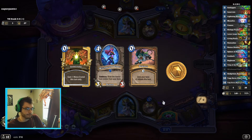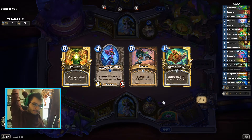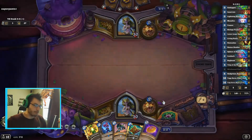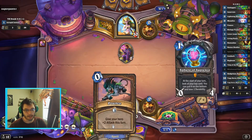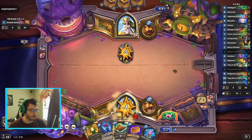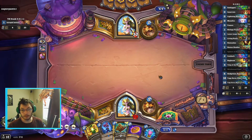I think we keep all that except for Innervate, because there are so many zero drops in this deck. We do want to keep some of them for those explosive turns. I'm gonna pounce that. We might have to use our cheap spells to get rid of his stuff, and Innervate is still terrible in this hand — Nature Studies is way better.